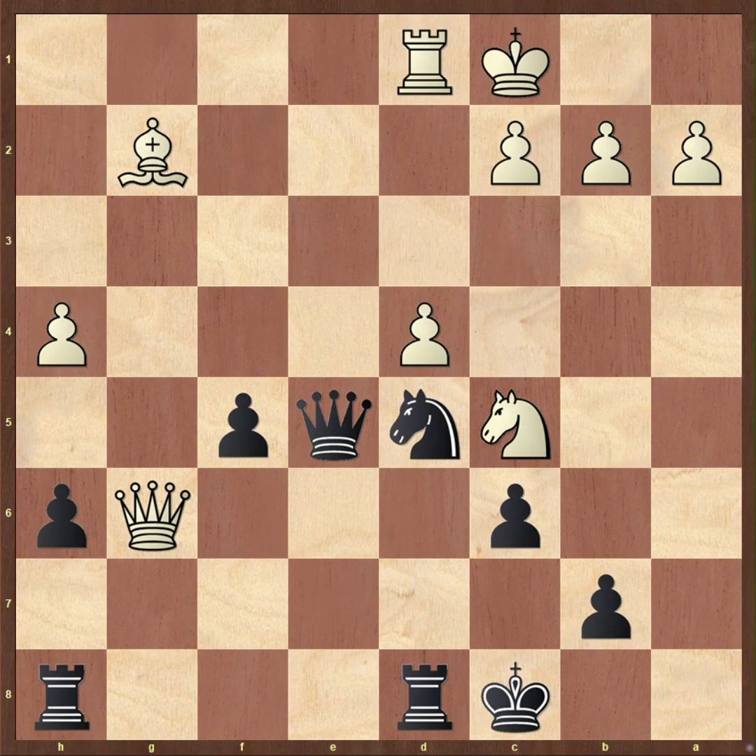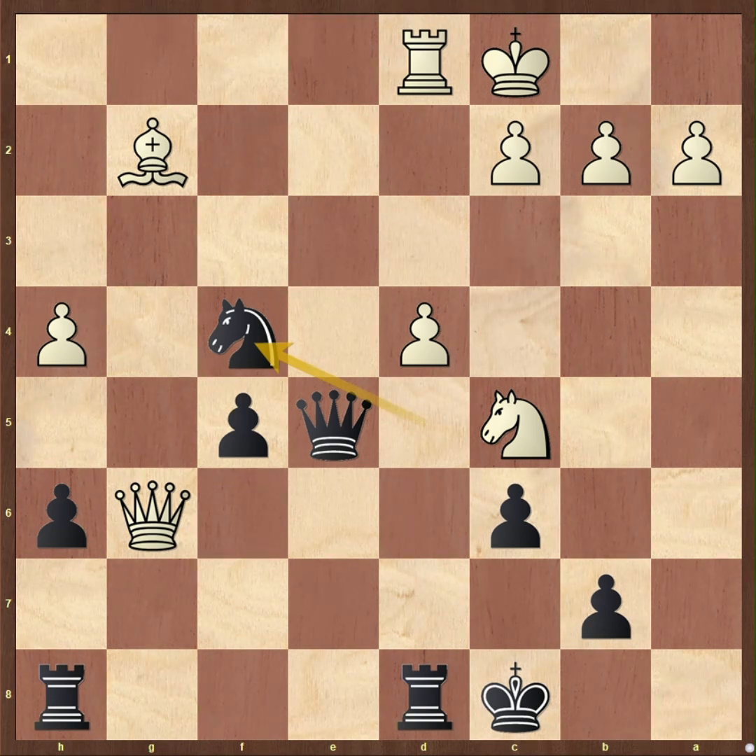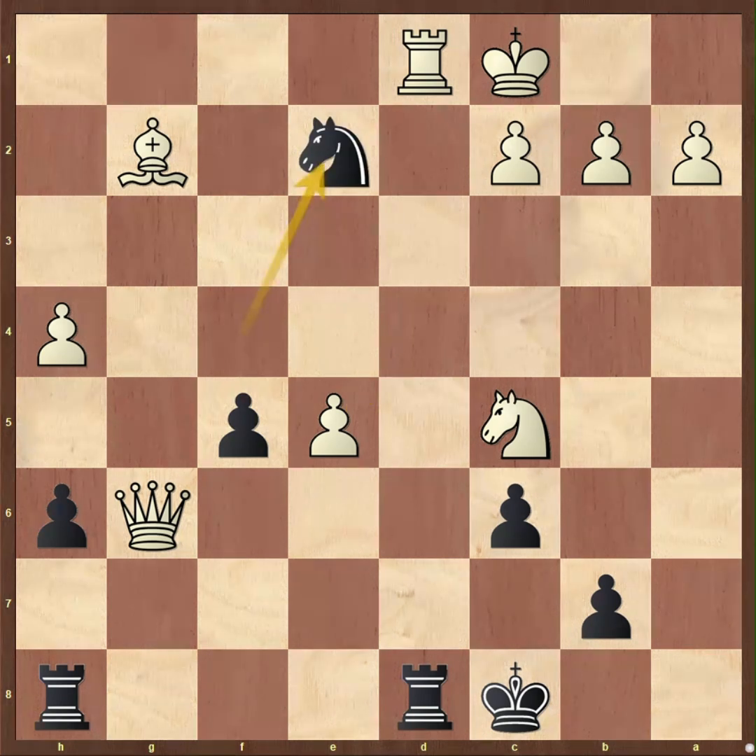Black played knight to f4, of course forking queen and bishop, but actually something more important is going on. Meanwhile black leaves the queen hanging, but that's the little trap that black set. After white takes the queen, there's checkmate after knight e2 check — the real point of playing knight f4.